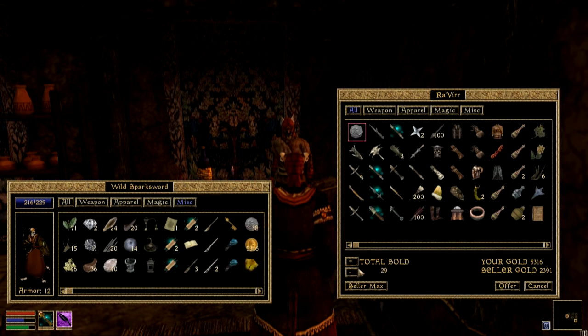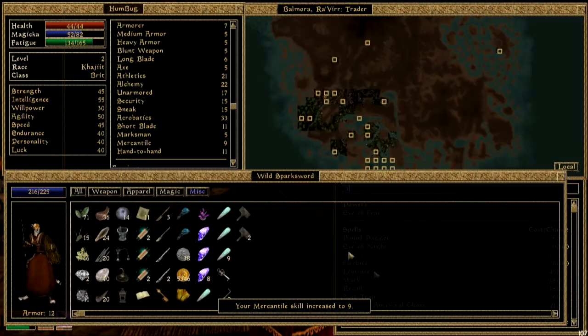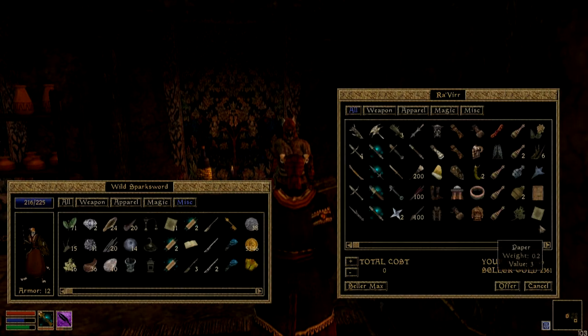Just sell again one at a time. He's offered me 29 for that — all you need to do is offer 30. It's just gone up a level, that was nice. So you can just do that to increase your mercantile skill — that was easy enough.